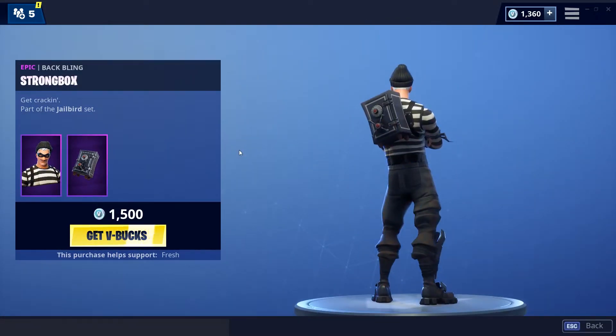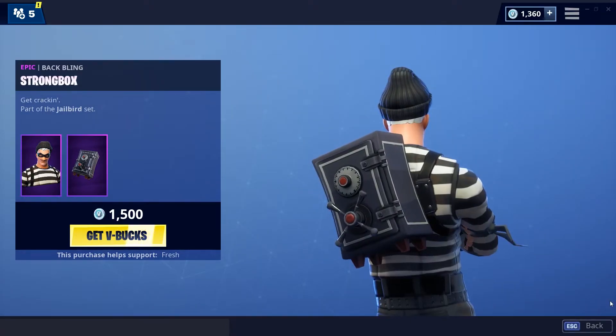For our daily item we have the Scoundrel — decent skin — along with the Strong Box back bling, which is a pretty fire back bling. I like this one.